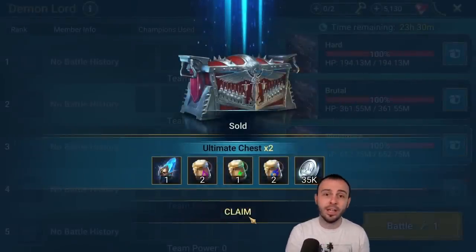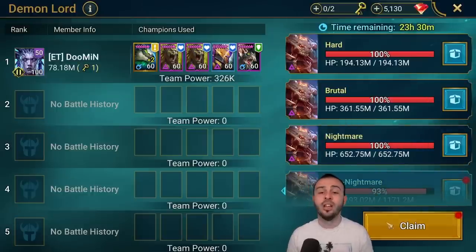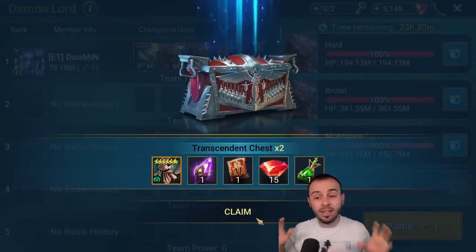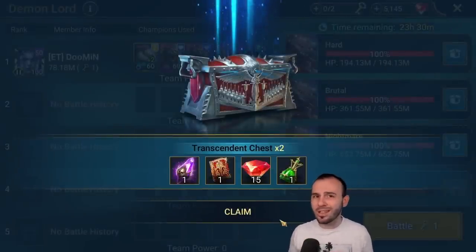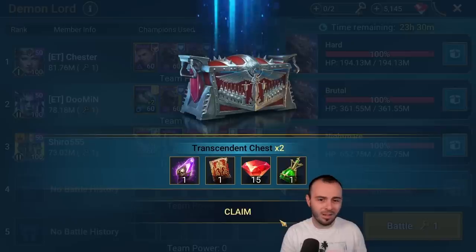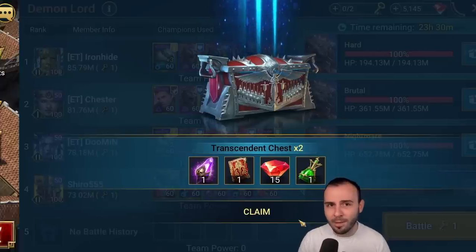Even if you're not able to one-key ultra nightmare, try to two-key it. Make sure you're doing a key on nightmare and a key on brutal at least, because you get three or four keys a day and you're gonna cash in on tons of goodies. The RNG is RNG — sometimes it gives you sacreds, sometimes skill tomes — but all around it's very important to do clan boss as often as possible. I use my four keys every single day, that's how I collect quite a few shards.